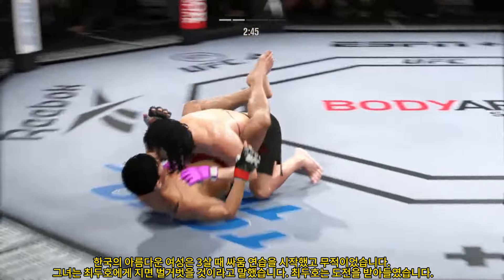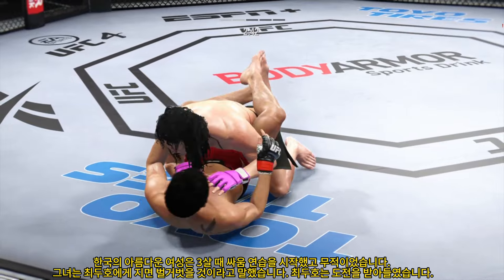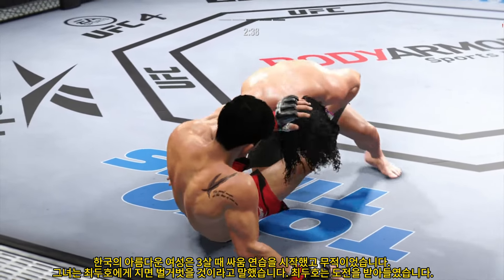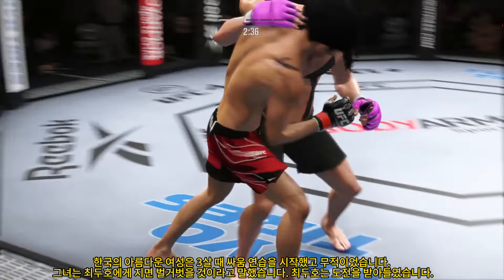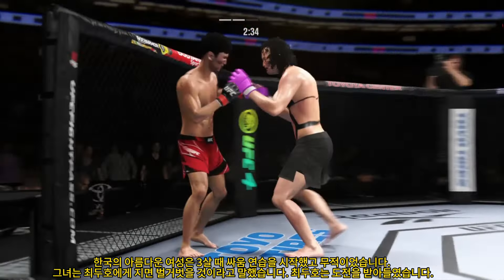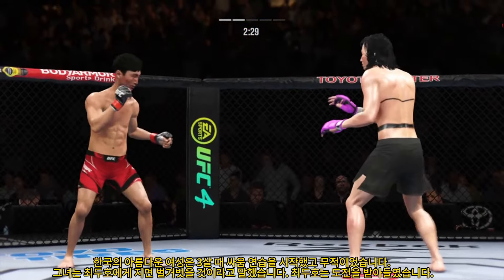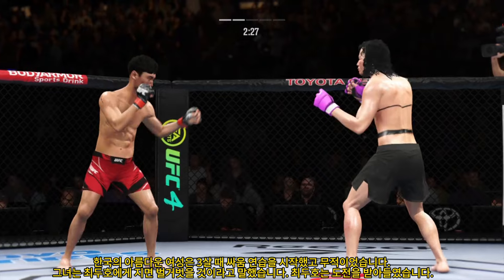Now he gets the takedown. This ground and pound is good — probably my favorite striking realm in MMA, and he's as good as it gets. The problem is his opponent is not controlling his posture. He's allowing his opponent to get up, and when he does, he creates space to land these beautiful ground and pound combinations.